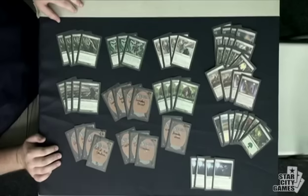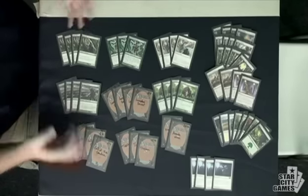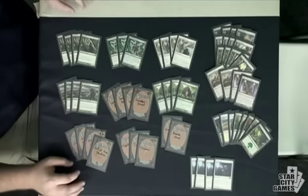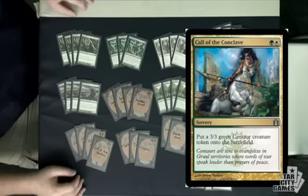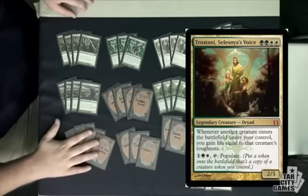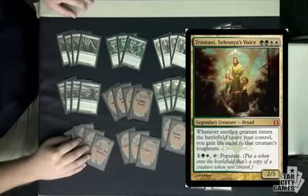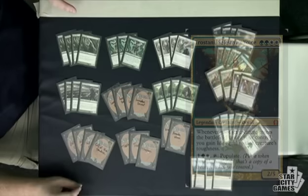This is the basic shell of the deck. We have Arbor Elf and Avacyn's Pilgrim to basically accelerate us into some of the bigger cards. We have Call of the Conclave, which is a 3/3 for two mana, and it works really well with Tristani, which I think is going to be a very good card that people haven't really been talking about much.